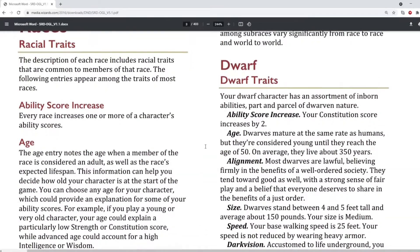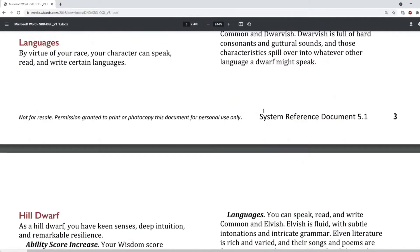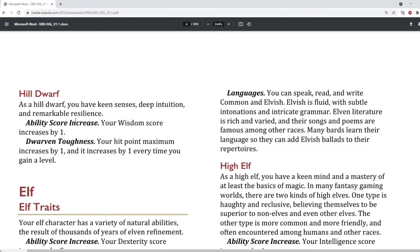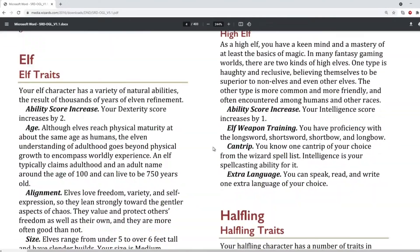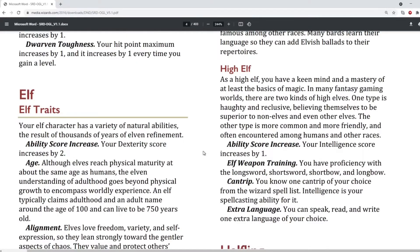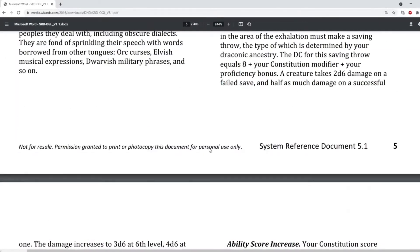So for example, it gives us information about races — it's got dwarf traits — and it's just got one sub-race. So for all the races, there's only one sub-race; it doesn't have all of them, so you can't find out information about everything. But it does give you an insight as to what might be coming up.